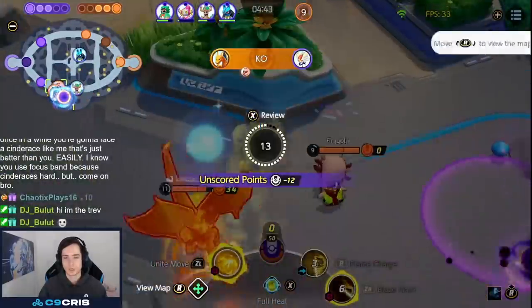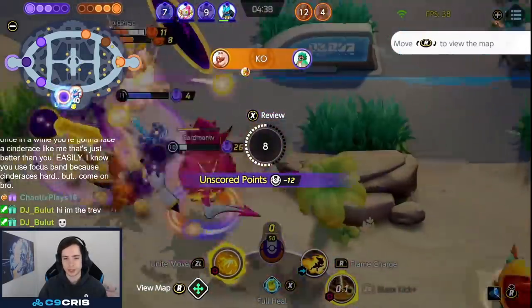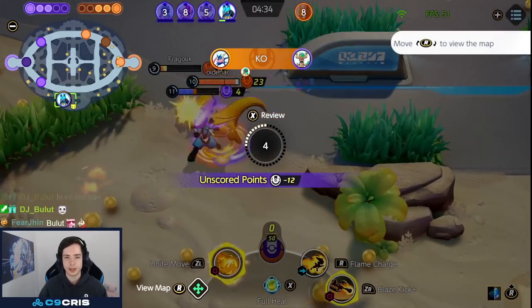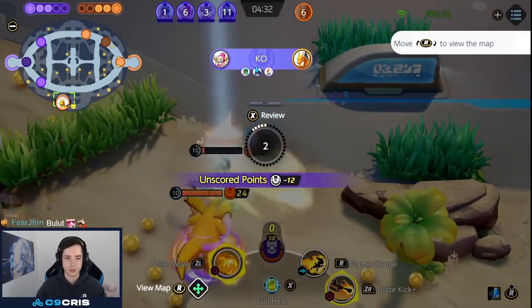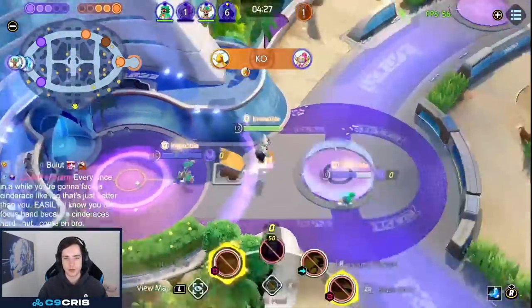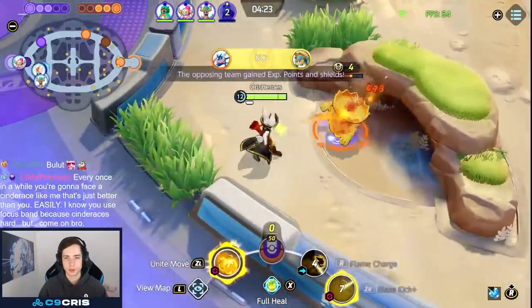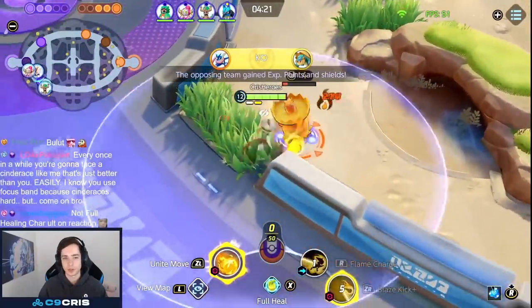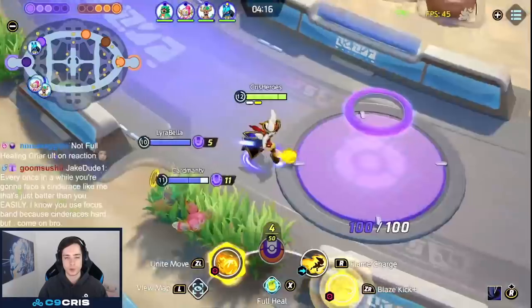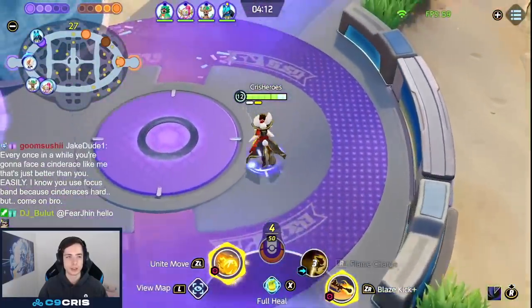I still get the buddy bury out, but I literally just die. Charizard Unite moved me — I had full heal up but I was already in my Unite move so I couldn't press it. Against Charizard, you can always press full heal and anticipate his Unite move — that's how I often get away. You just try to think when he's going to use it and then pop full heal to dodge the Charizard Unite. Sadly couldn't do it there.